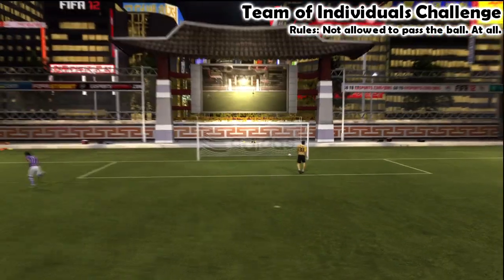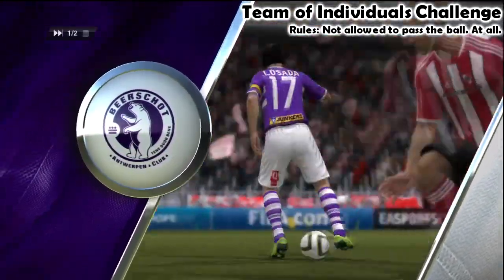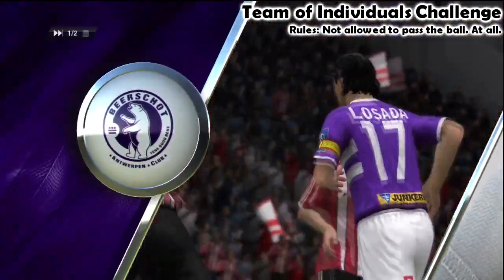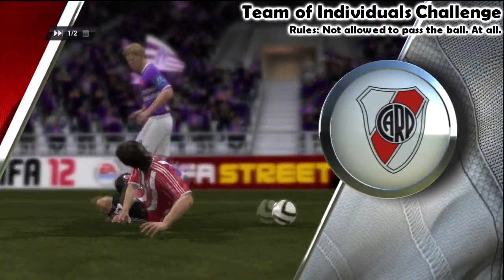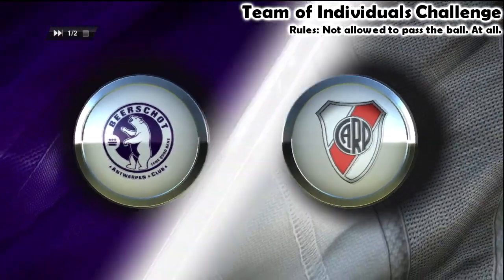I just wasn't allowed to pass the ball whatsoever. Basically, whoever I ended up getting the ball with, I had to try and score with — I had to try and dribble all the way. It ends up being slightly similar to the goalkeeper one from the previous challenge, only not quite as difficult, in theory anyway.